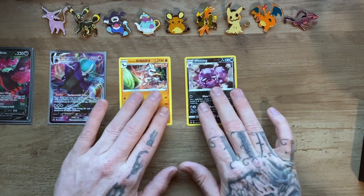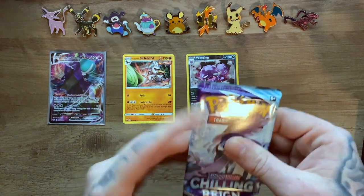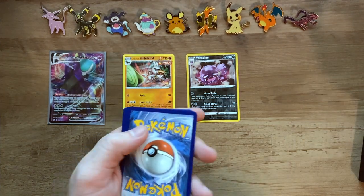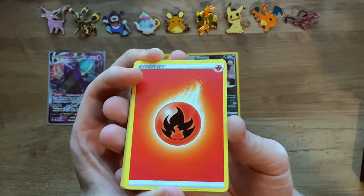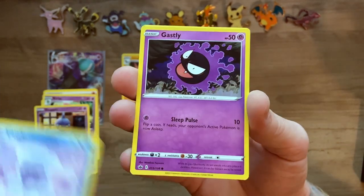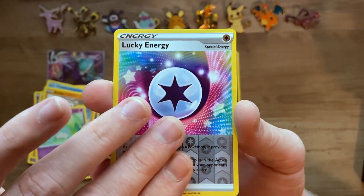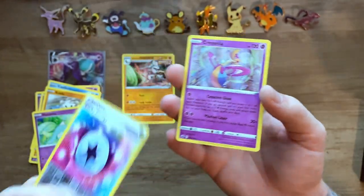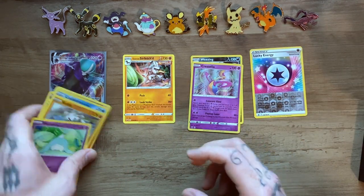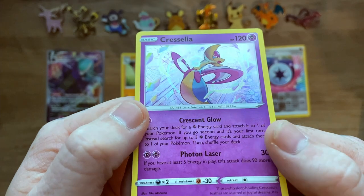Two packs in, we got a VMAX — maybe the right side's just the better luck, who knows. Code card. Fire Energy, Echoing Horn, Siebold, Kirlia, Shuppet, Castform, Ghastly, Kabu, Hatenna, a Lucky Energy — are we going to get lucky? No, we got a holo rare Horsea. I actually don't think I have this card yet, so I'm very happy to add it to the collection. Still, all things said and done, that's a really cool artwork and that holo is pretty cool on it as well.